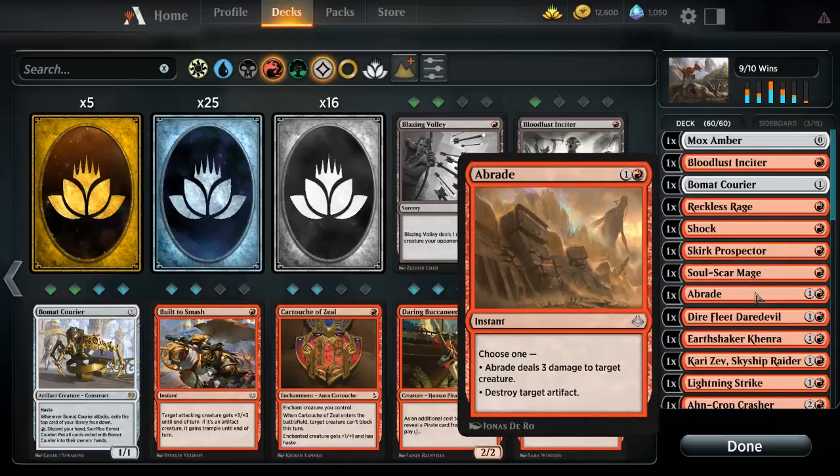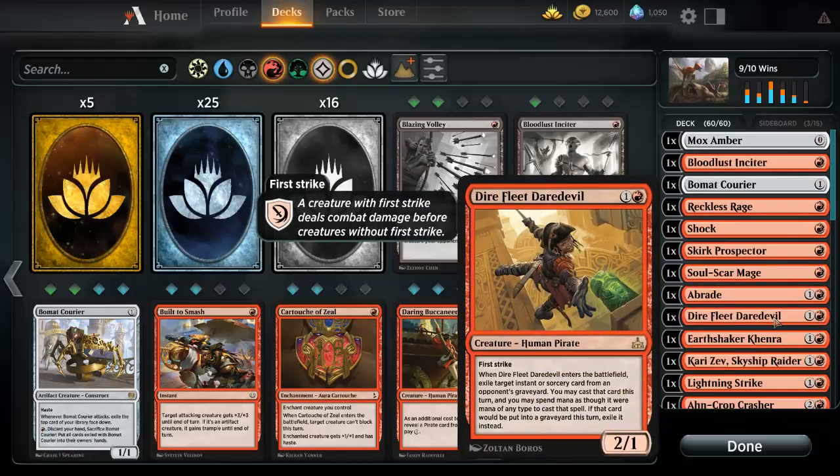This next card destroys an artifact or land, or deals three damage — pretty good for a two drop. Now the creatures start coming in. This one has first strike, and when it enters the battlefield, exile a target permanent, sorcery, or instant an opponent controls from the graveyard. You may cast that spell this turn, spending mana as though it were mana of any type. If that card would be put into the graveyard this turn, exile it instead.